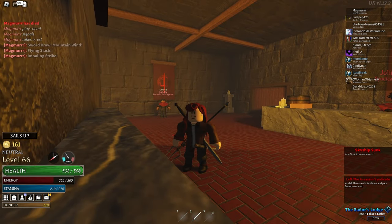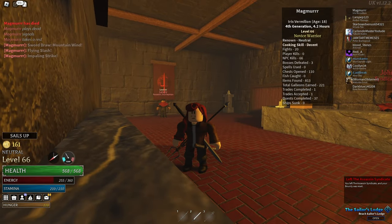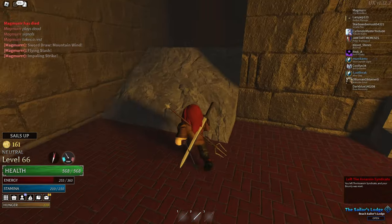Joining and leaving the Grand Navy or Assassin's Syndicate will clear your Fame or Bounty for free.